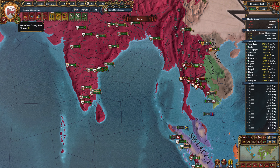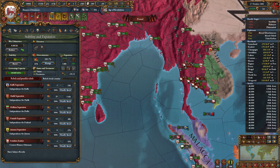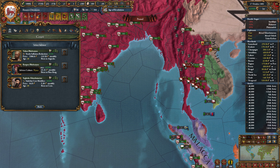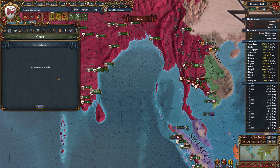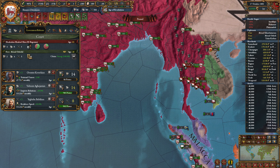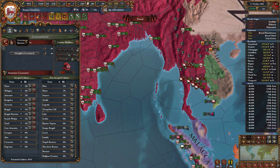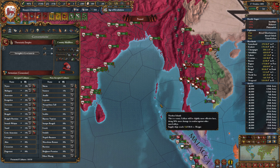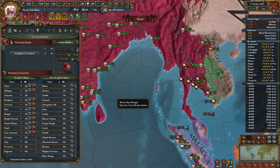I did want to check in on our advisors here, because this guy's only level 3. So we're going to need to fire these guys. There's only one possibility that we replace this with, and that's another theologian who is an accepted culture. Oh, we can promote another culture — let's go ahead and promote Shan. There we go, so there's that done.